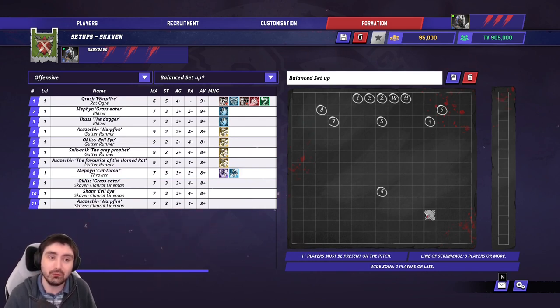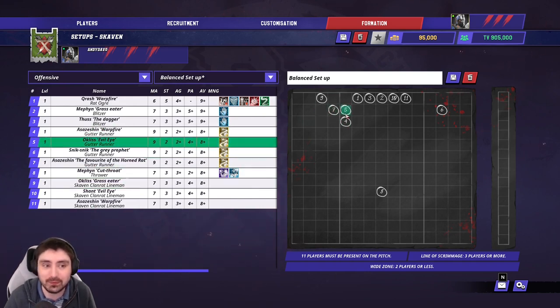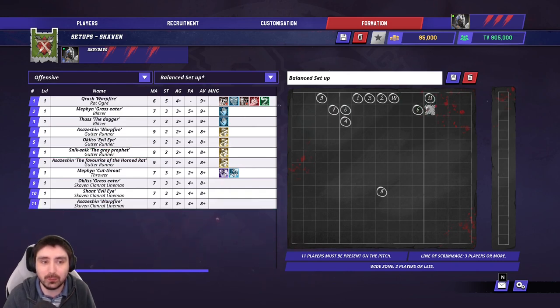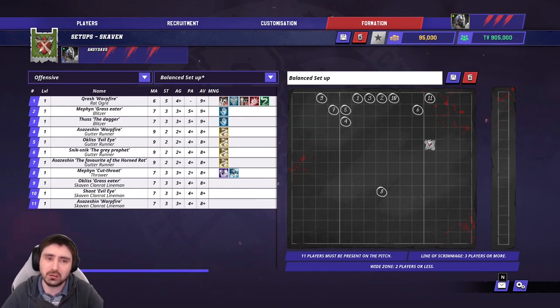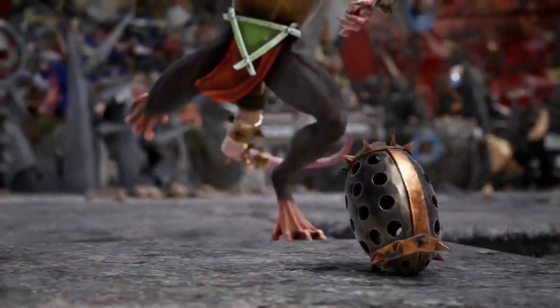On offense, one of the best things you can do with Skaven is actually slow your offense down. It's super easy to score a two-turn touchdown — give the ball to a Gutter Runner and score. The problem is your opponent then gets seven turns to score back. Unless you're super confident you can stop them, you're likely to lose those games — they score on turn eight, start the second half, and score on turn sixteen.